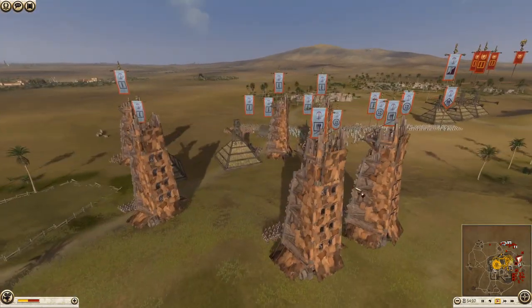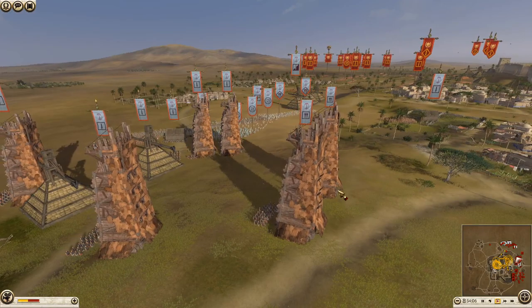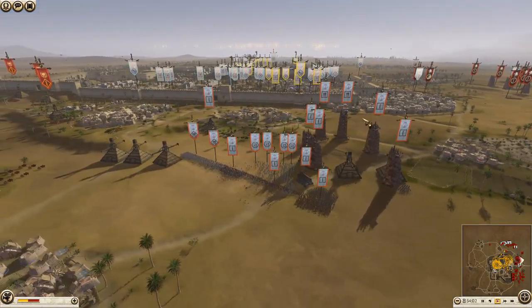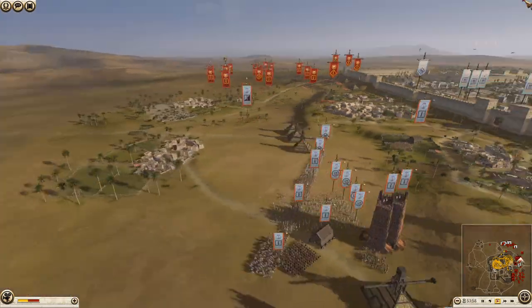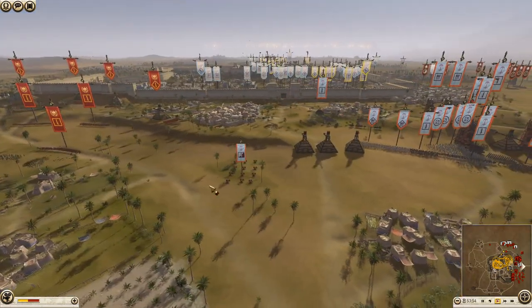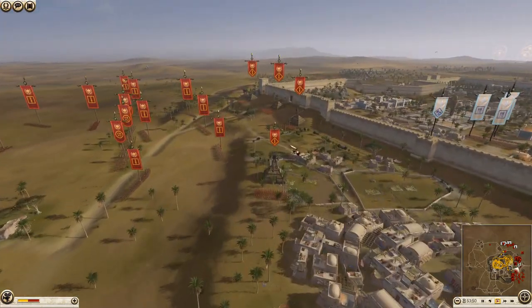Pikemen on towers is not a good idea — he may be a new player or just made a fatal mistake. They could get focused down by archers or javelins. He's also brought some scythe chariots, which is a good idea on the defense, but on the offensive it'll be interesting to see how he uses them.